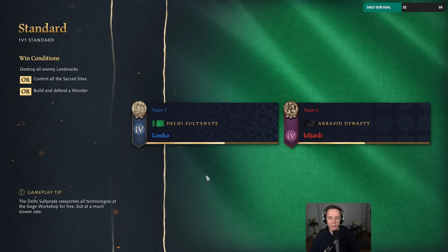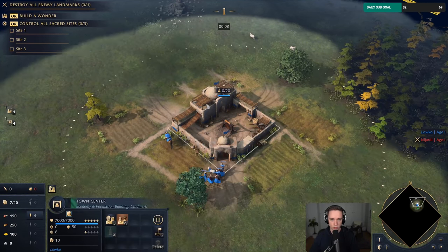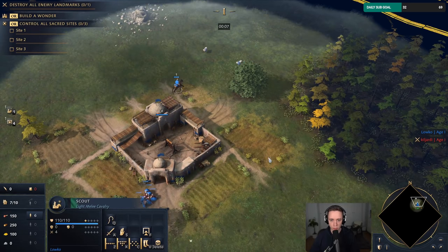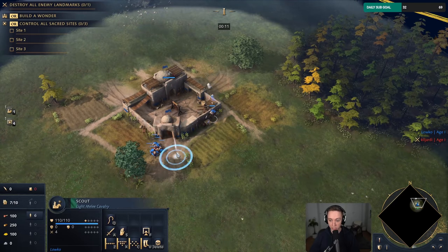Delhi Sultanate versus Abbasid Dynasty — not a very common matchup. Feels like a lot of people didn't get the memo today that the French and English are considered to be the best. Everyone's just kind of winging it, going for a variety of strategies, which I really, really like.